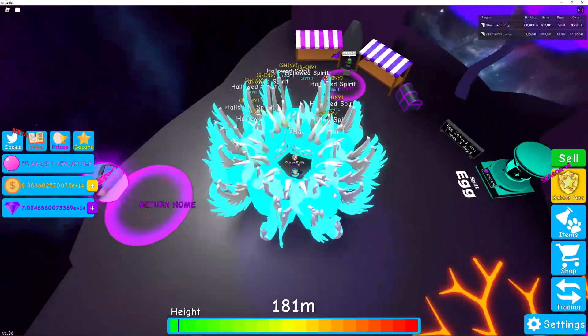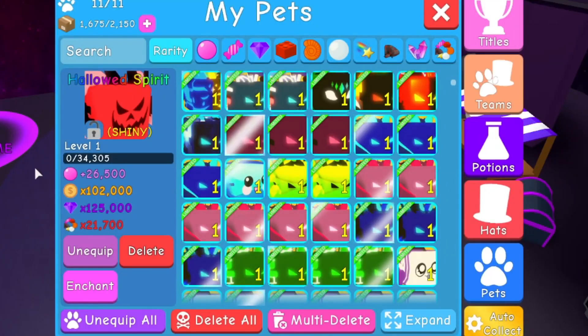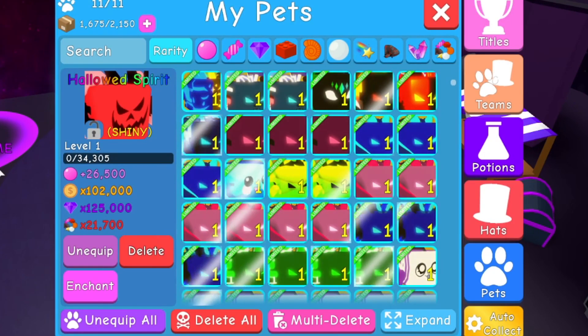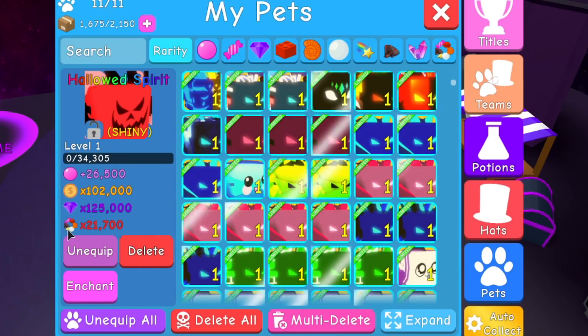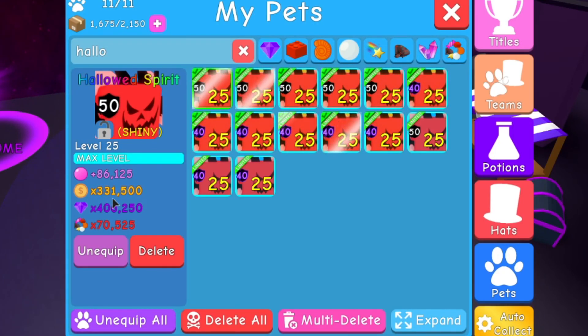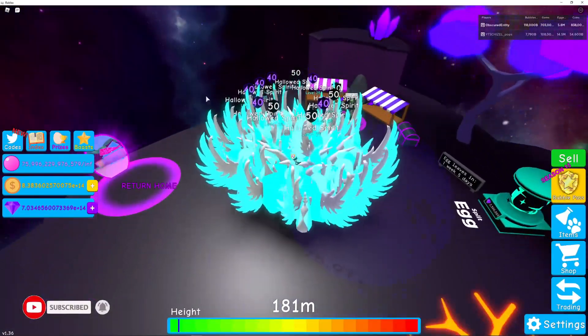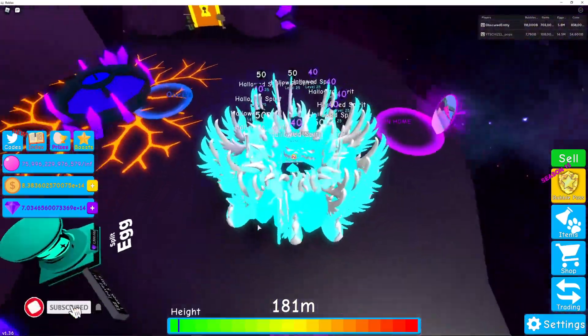Wow, okay - that's pretty cool! Base stats on a shiny: 26,500 bubbles, 102,000 coins, 125,000 gems, and 21,000 multi-currency. Let's get one of these maxed out. Final stats: 86,000 bubbles, 331,000 coins, 400,000 gems, and 70,000 multi-currency. There they all are, maxed out. They're blowing 1.83 million on bubbles for the Hallowed Spirit shiny full team - and they're not all maxed either. These things look really good!